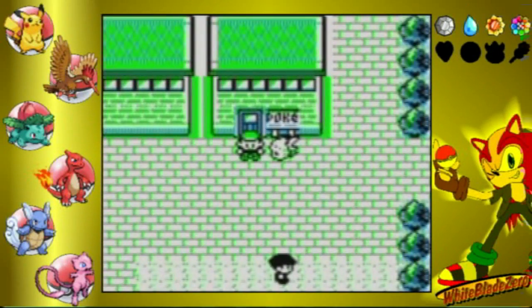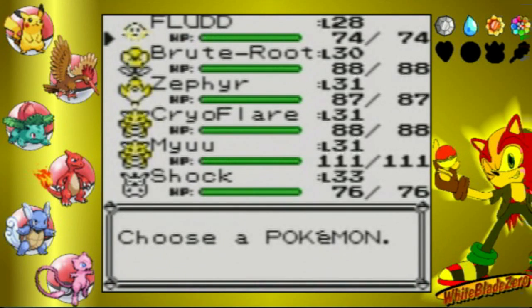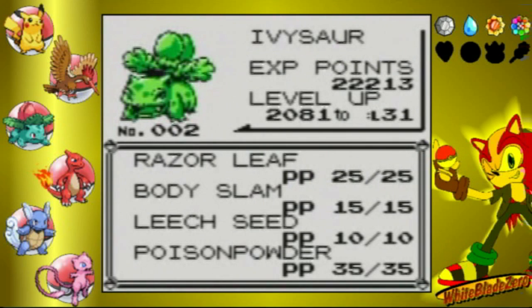Okay, and here we are. Now, there have been a few different changes for the teams here. As you can see here, Bruteroot is now at level 30. That wasn't possible in the last game file. And at level 30, Ivysaur will want to learn Razor Leaf. Razor Leaf is a stronger grass type move, and it has a high critical hit ratio. So yeah, definitely replace Vine Whip with Razor Leaf.